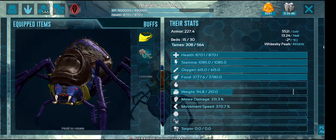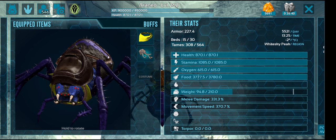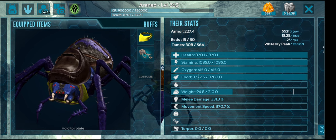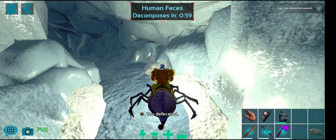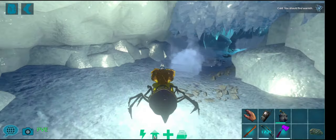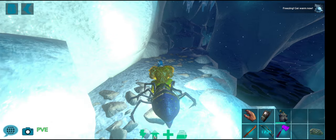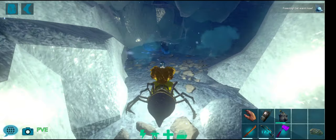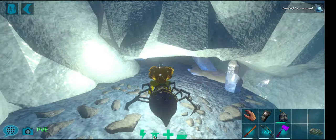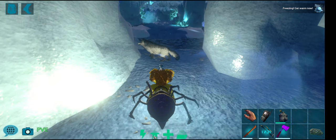Here we are, finally ready to run through the Yeti Cave. I've put some levels in — just over a thousand stamina, 200 weight is sufficient, and then all the other points I put straight into movement speed. That is all you need for a spider: stamina, weight, and speed. Around the 1000 mark of stamina, at least 200 weight, and the rest in speed — that's how you build a spider.